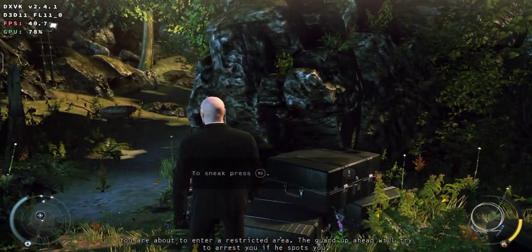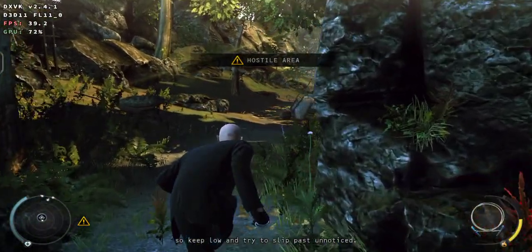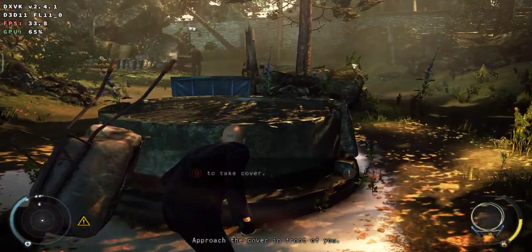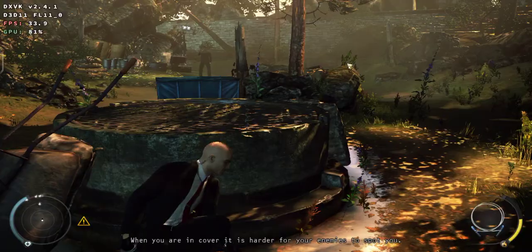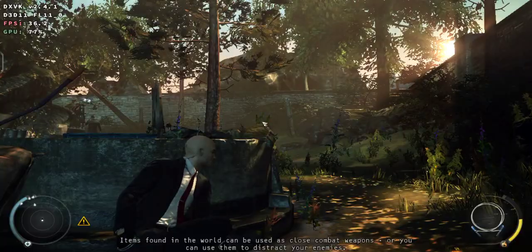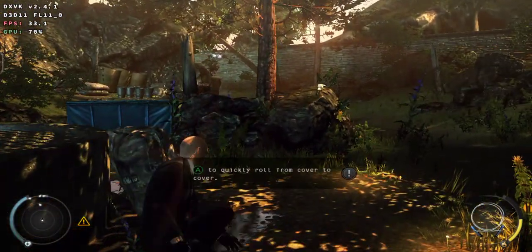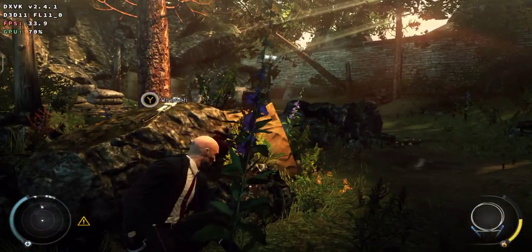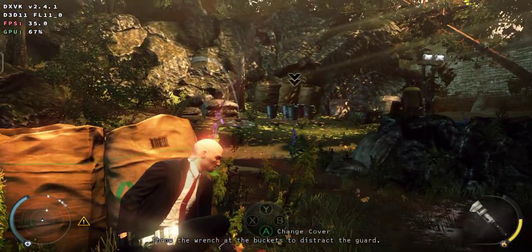You are about to enter a restricted area. The guard up ahead will try to arrest you if he spots you, so keep low and try to slip past unnoticed. Approach the cover in front of you. When you are in cover it is harder for your enemies to spot you. Items found in the world can be used as close combat weapons or you can use them to distract your enemies. Throw the wrench at the buckets to distract the guard.